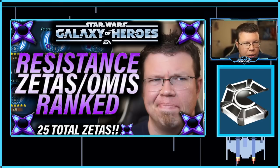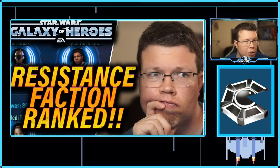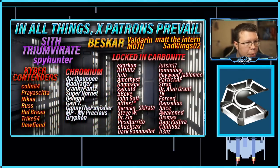Hello everyone and welcome to another episode of Xerath Prevails. Today we're going to talk about the Zetas and Omicrons in the Resistance Faction, and we're going to rank them. There are 25 Zetas in this faction — the crunch is real, folks. I'll show you guys what we need to do to combat that. I did put out a faction ranking video a couple days before this one, so find the link in the video description. There's also an infographic on my Discord server — more on that in a moment.